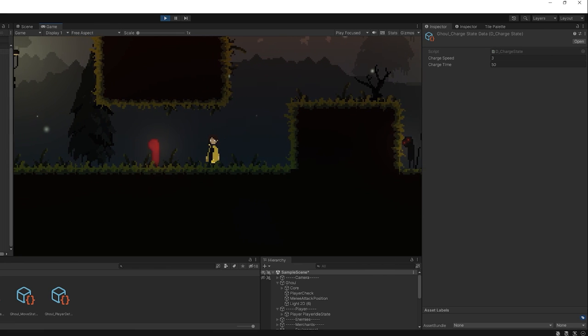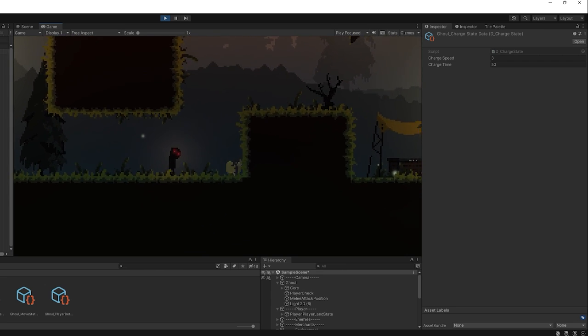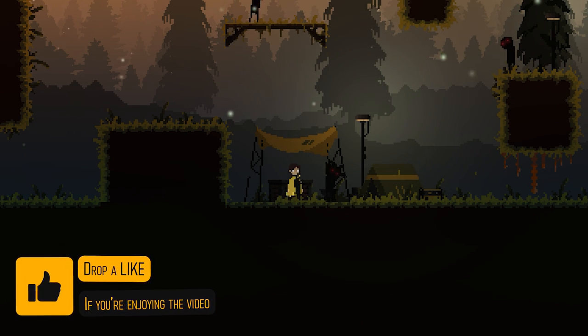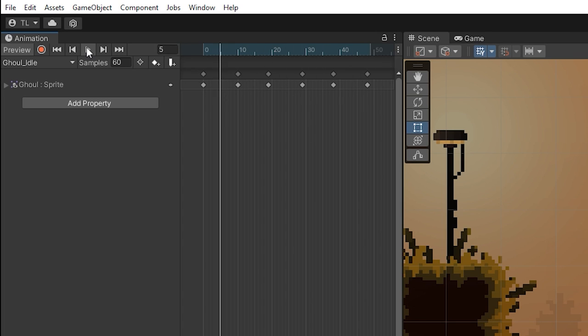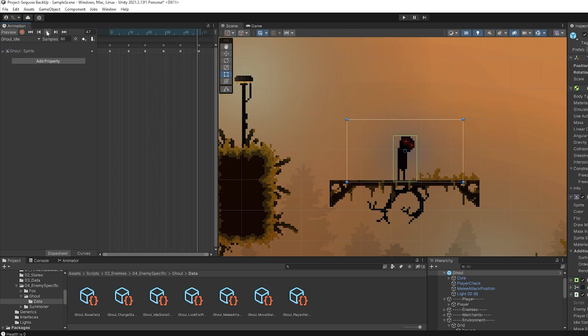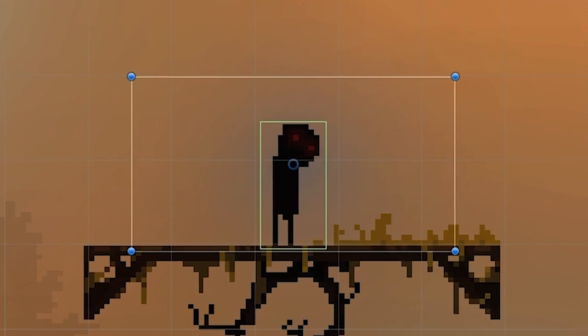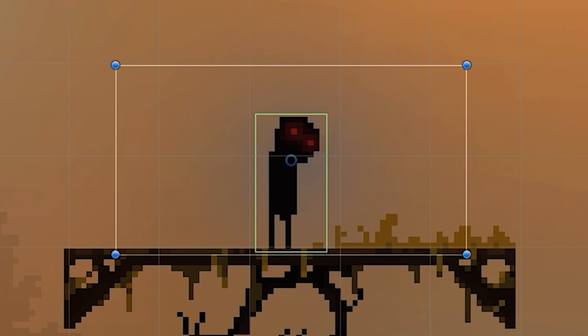I did also want an easy way for players to understand when they were about to be attacked, as the different states were flowing into each other a bit too quickly. So at the beginning of the attack animation, I added a few wind-up frames. I recycled them from the idle state, but it works for now. Essentially, the eyes will start glowing, and then at the brightest point, that's when they will actually attack. It just makes it a little bit more personal — you have to look these suckers in the eyes as you kill them.